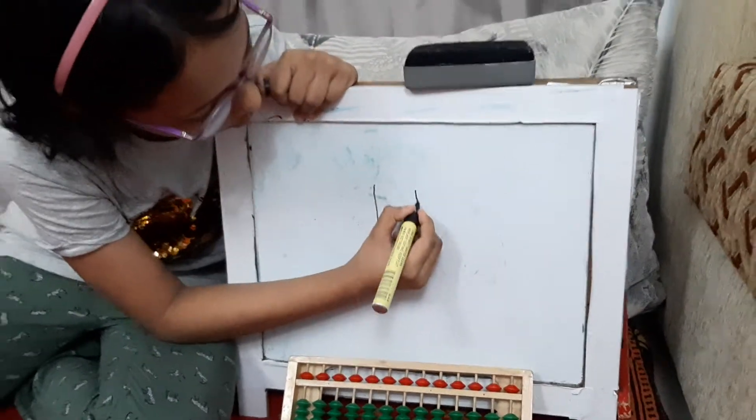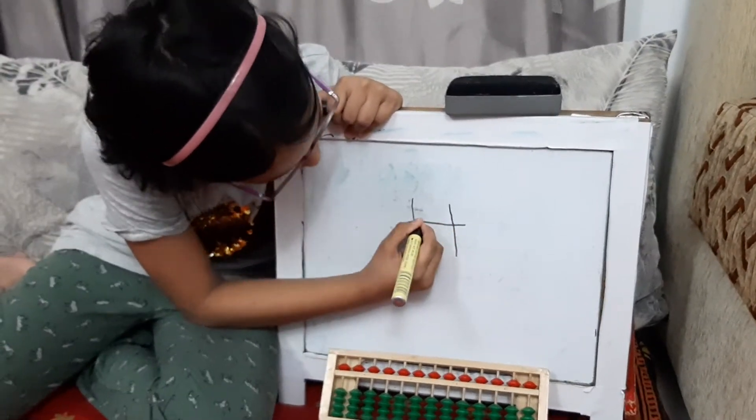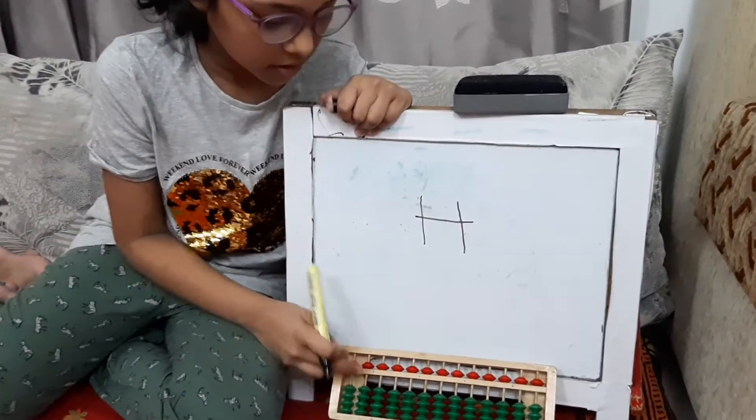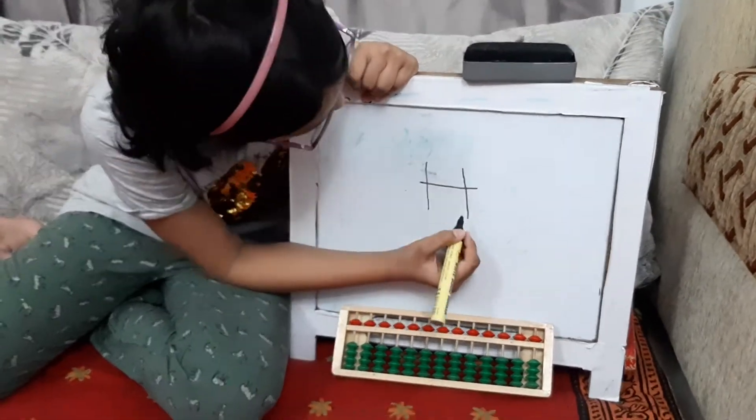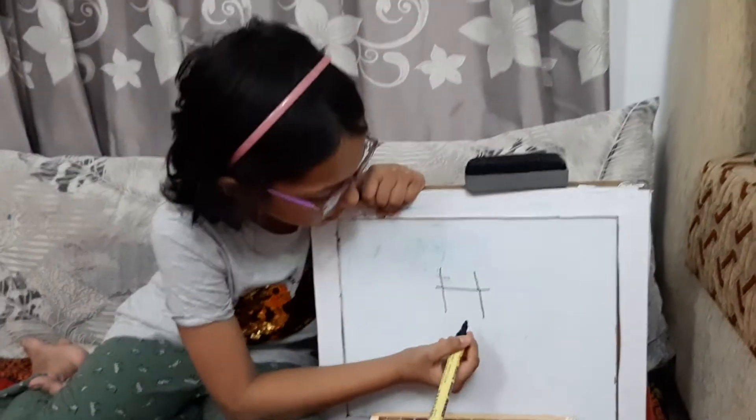First of all, let's draw the part of the abacus — just this part, not the whole abacus, that'd be crazy. So, can you see it? It's the abacus.